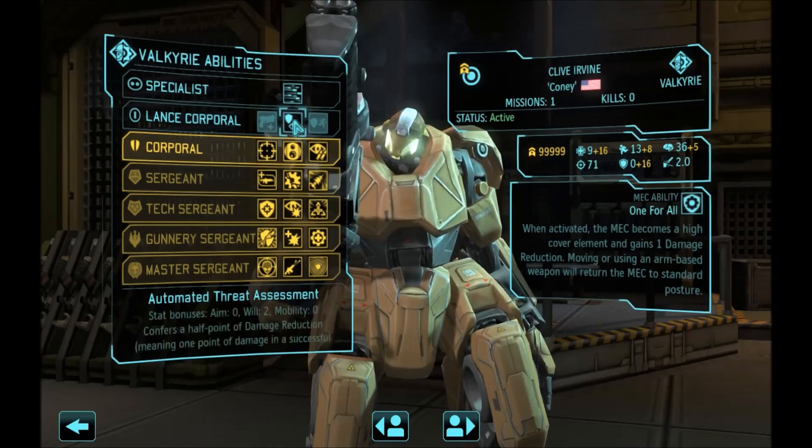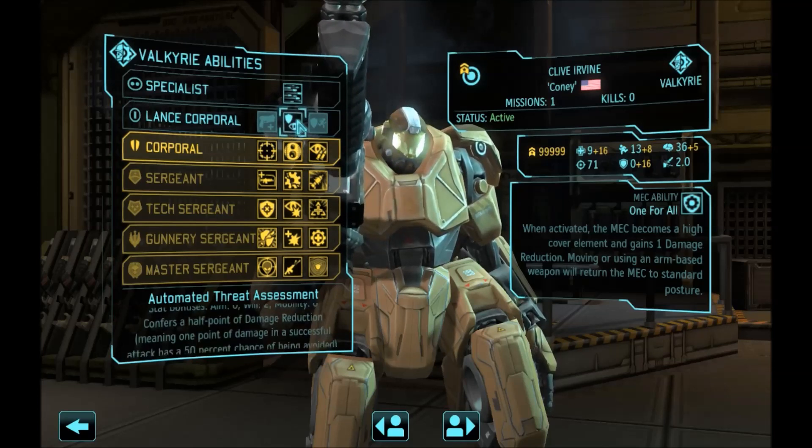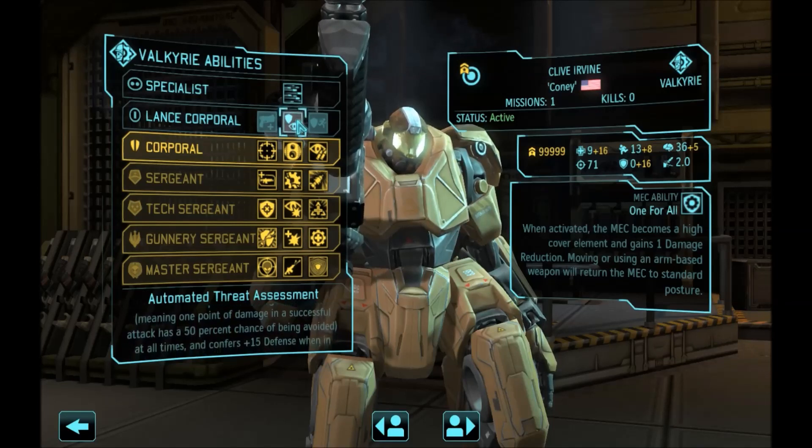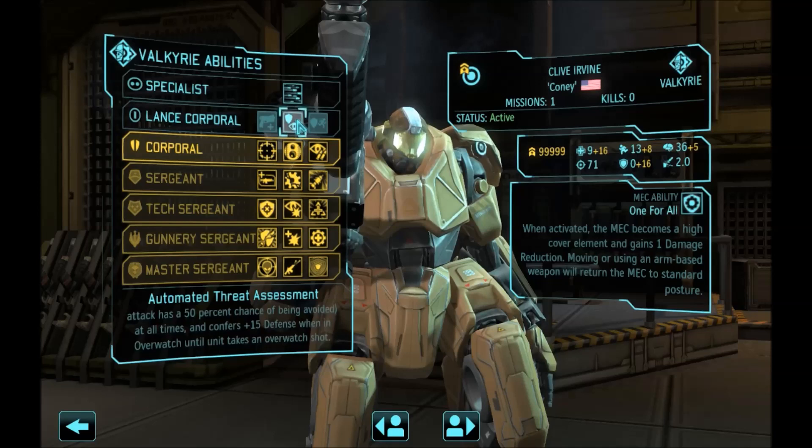That's going to be very good for you because the Valkyrie used in this build is going to be in the midst of the enemies all the time. We are basically going to go for a flank, shoot them, burn them with a flamethrower, and then they are going to stand there thinking whether they want to run away and get shot in the face or whether they want to shoot you and miss.